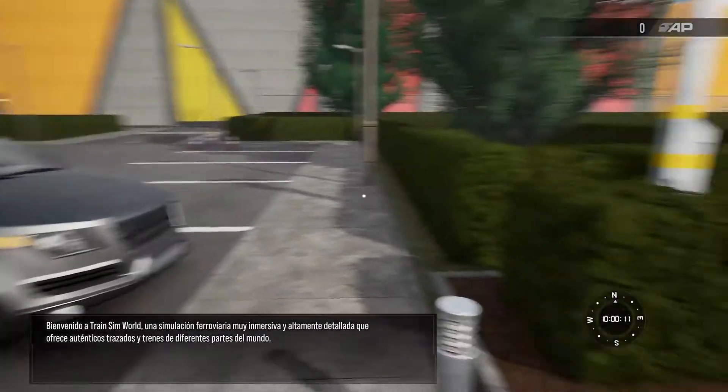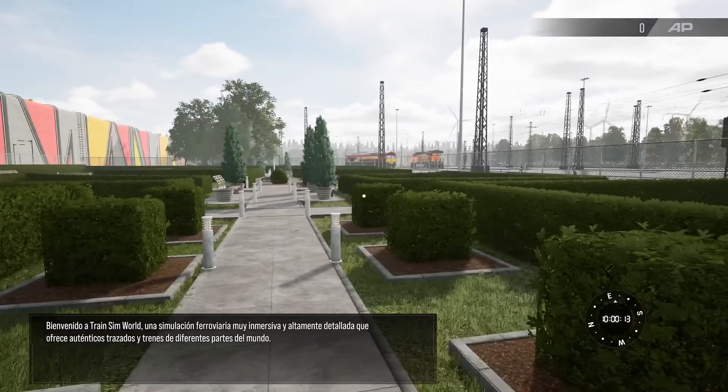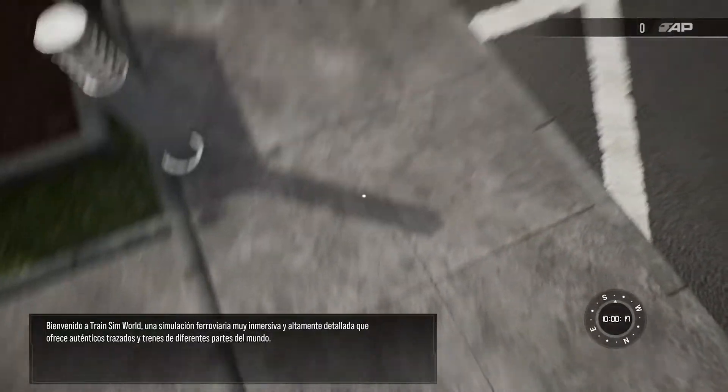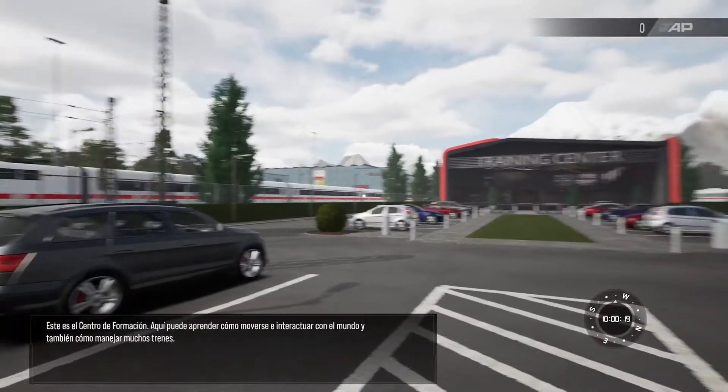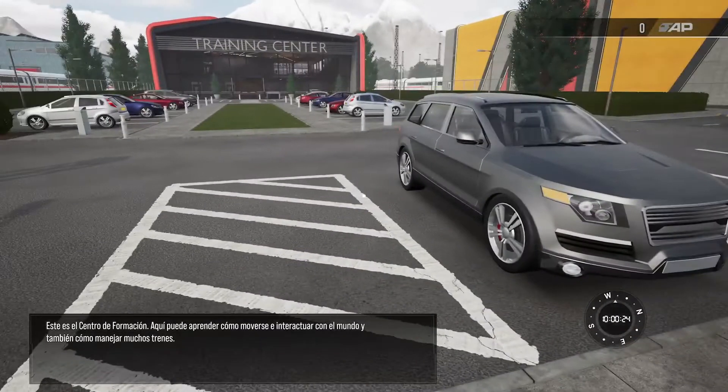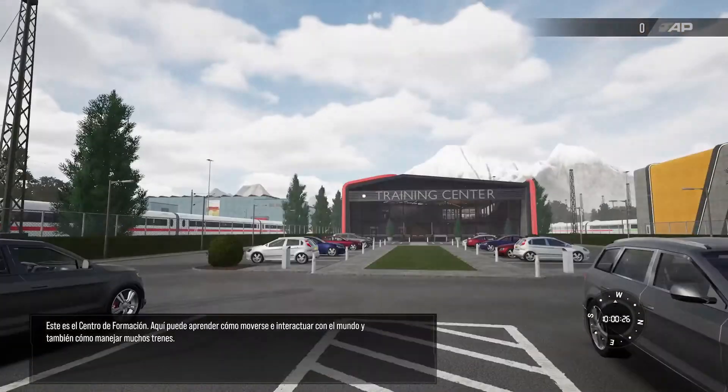Welcome to Train Sim World, an immersive and highly detailed rail simulation featuring authentic routes and trains from around the world. This is the training center. Here you can learn about how to navigate and interact with the world as well as how to operate the many trains.